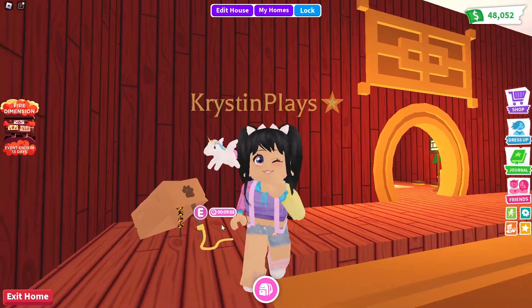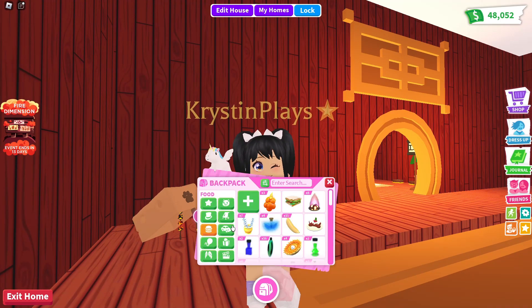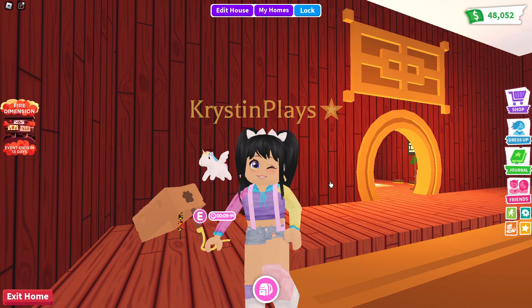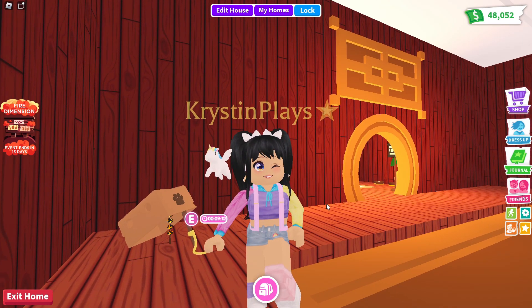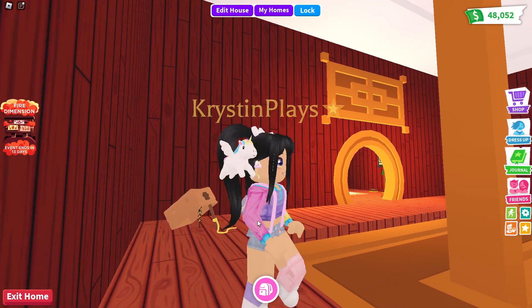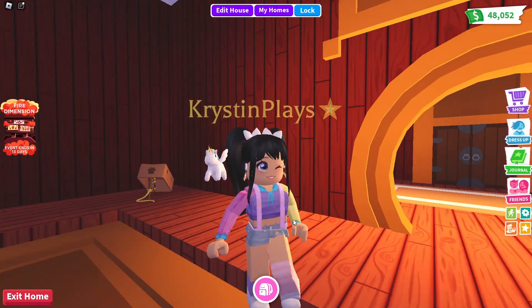we are waiting for our first bait to hatch and we're also going to be making some neon. We do have the new volcanic rhino. We have four of these that we are going to be turning into our first new fire neon pet. So while we're waiting for this lure to collect our reward, we're gonna go ahead and get started making this.